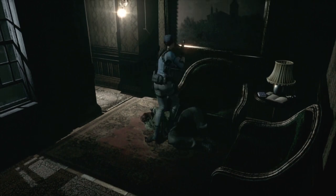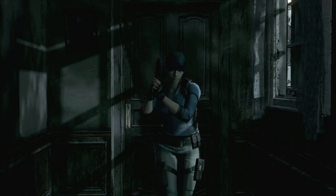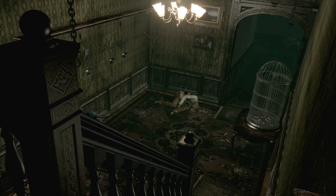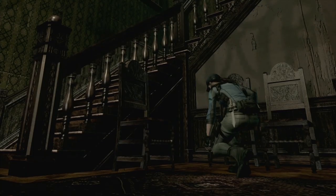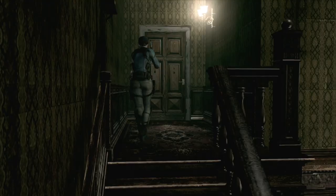Come over to Kenneth and examine him — keep pressing X around him and you'll get a tape. Head through this door; the zombie that was originally in the hallway is at the back so he's not a danger right now. In the birdcage room, grab the handgun magazine by the birdcage, then grab the two green herbs over here. That's everything in here — head up the steps and through the next door.